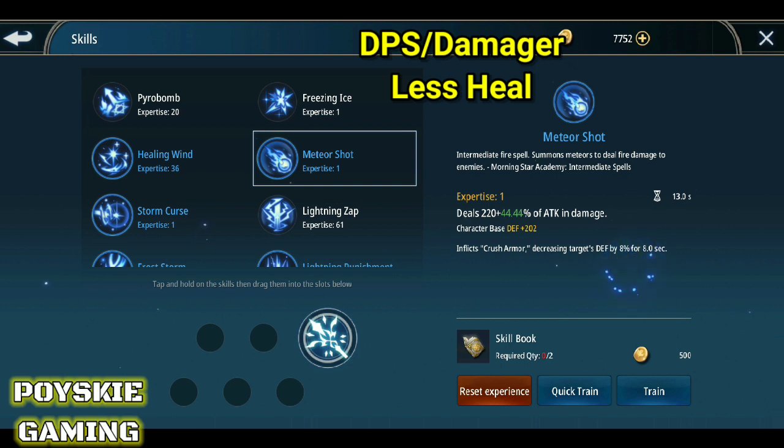Since meron tayong talent kanina, mag-tatap pa siya dun — dadagdag pa siya dun sa talents mo. So, may plus another 8% ka ulit na decrease Defense. After mo ma-decrease ng defense yung sa kalaban, siyempre yung mga susunod mong attack ay mas malakas, kasi na-decrease mo yung defense niya.